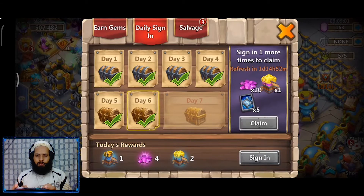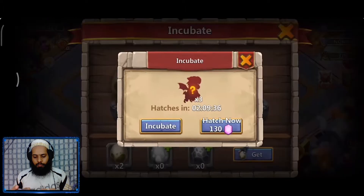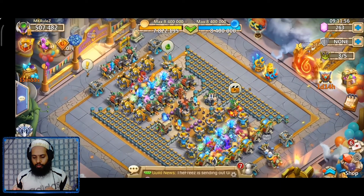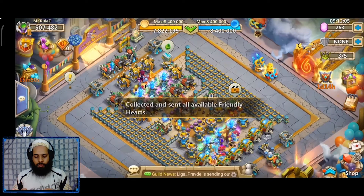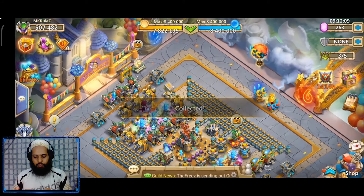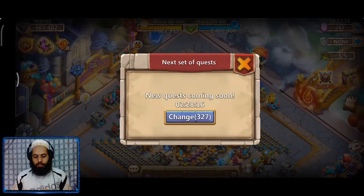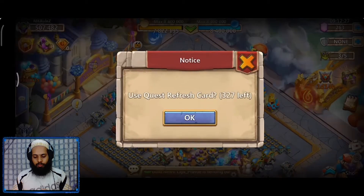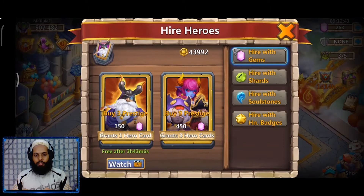We're going to take our egg and put our eggs in, then collect the mailbox, collect friends, collect Forgotten Trial, and spin the wheel if you have enough hearts. The quest spot is empty at the moment, but check it — if you have a 150-gem hiring hero quest, you can watch a video and get 350 gems instead.